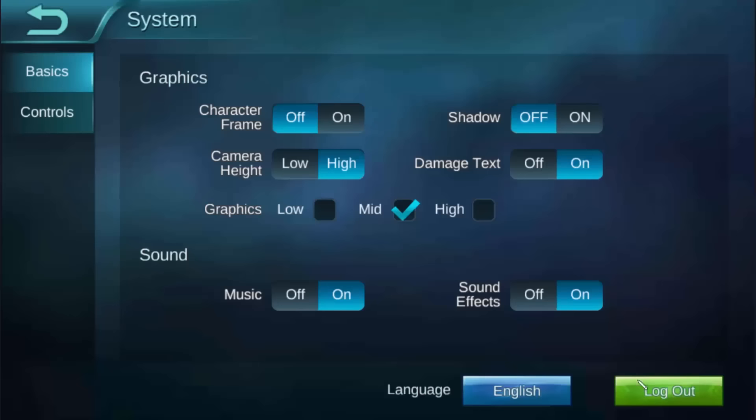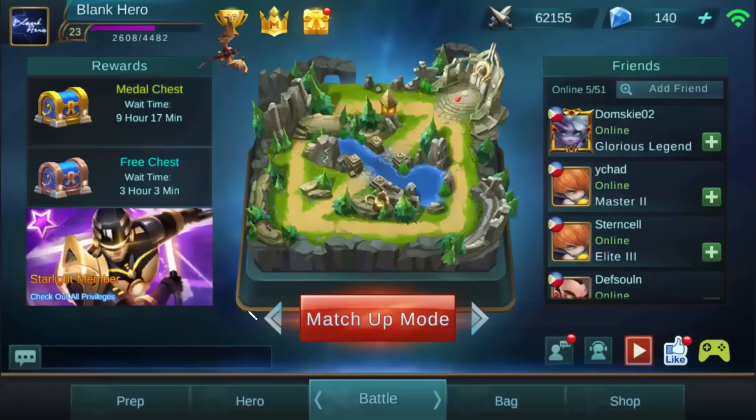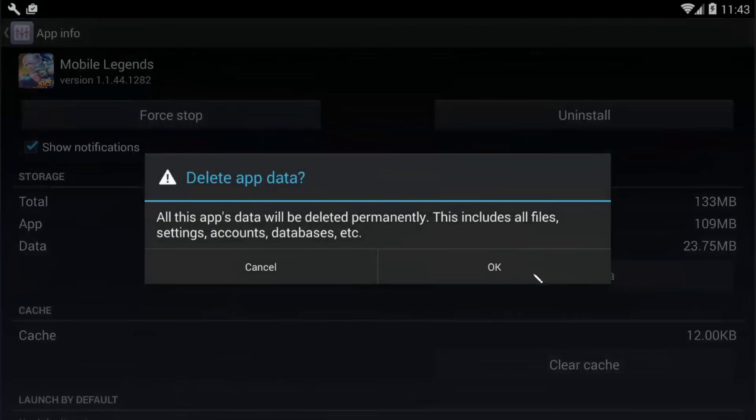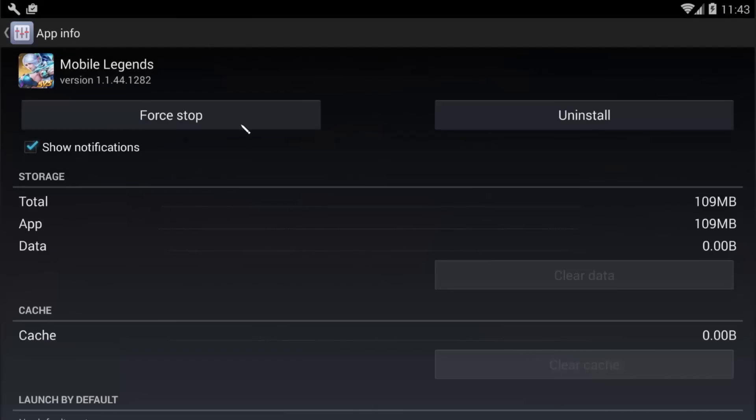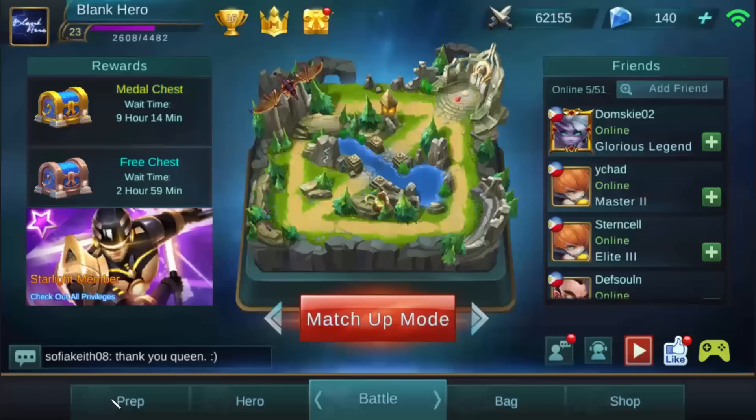So then you decide to go to options and try to log out of the game. Are you sure you want to exit the game? In your hopes that by doing so, you'll actually log out of the account. You start the game again but end up with your account still. Clearing data didn't work, clearing cache didn't work, forcing stops. So you went to the extreme and uninstalled the game to then install it again, only to find out you're back to your very first account again.